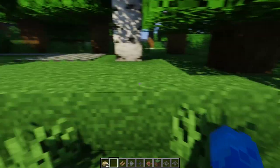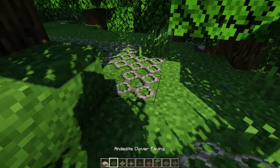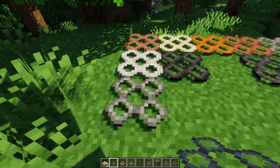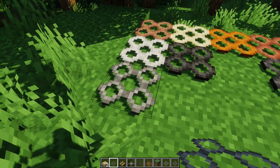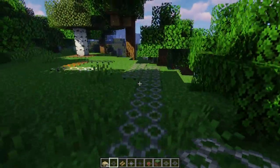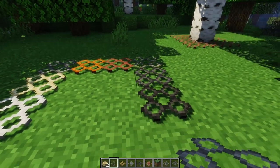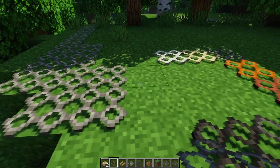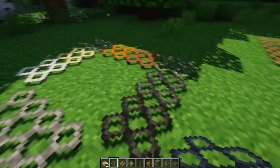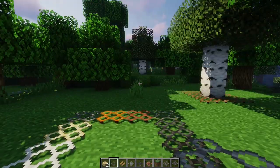Here we have some very similar ones but a little bit different — these are called clover pavings. They are not as bold as the honeycomb ones. Let's follow the path to see them. Here you can see all of them, and yeah, these are different — but if you don't want the honeycomb look, this one looks very good too. Again, all the variations are here and they are crafted in the stone cutter.